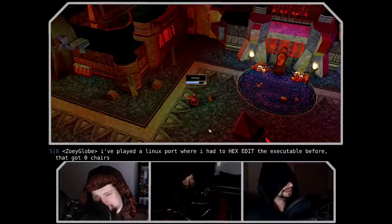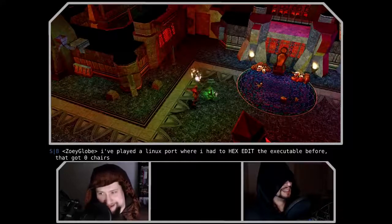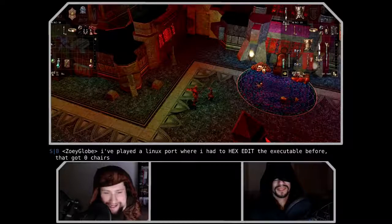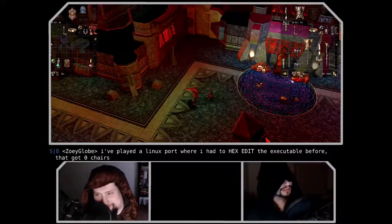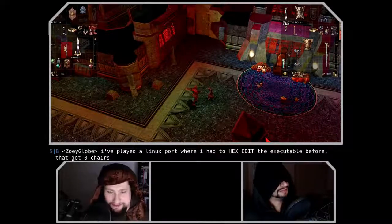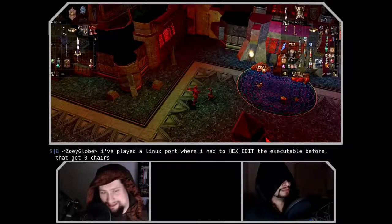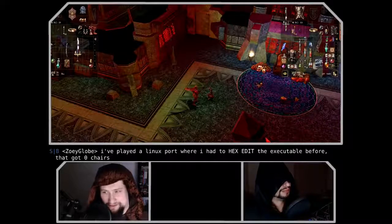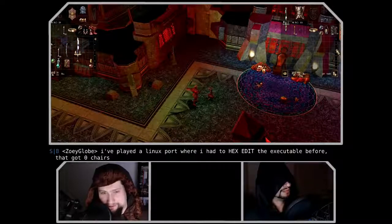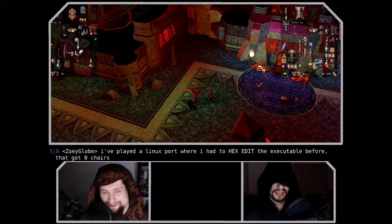On to Shiny and Sounds. Graphics look just like 2003 used to make them — not bad for the time, and the Enhanced Edition looks about the same. In the Steam Workshop there's a community expansion pack, portrait packs, and an HD texture pack so the game can look a little better. The soundtrack is good — they had a decent composer, as BioWare is often want to do. Two chairs for shiny and sounds.